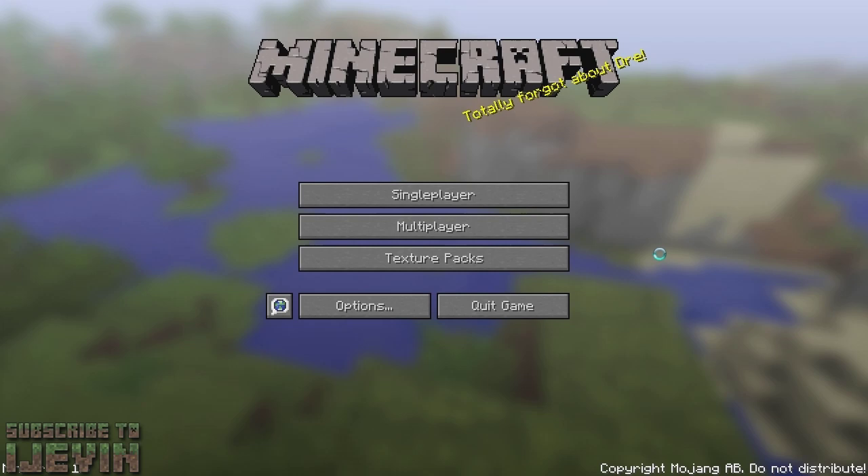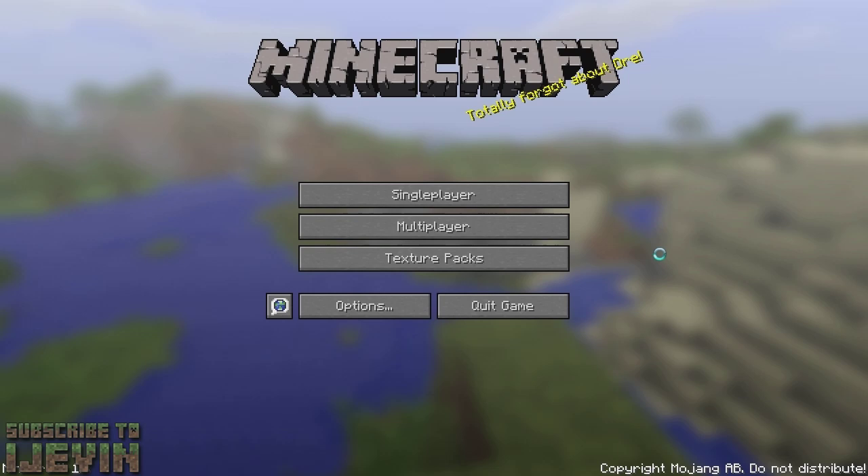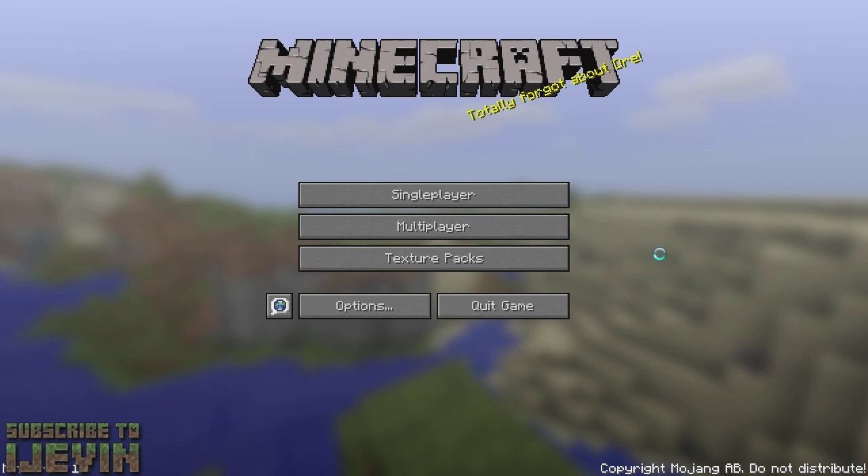So that way when 1.3 comes out, you guys download it and play it. I have posted the link down below to download this snapshot. All you have to do is go to your Minecraft bin folder. Replace the jar in there with the one that you downloaded and you're good to go.